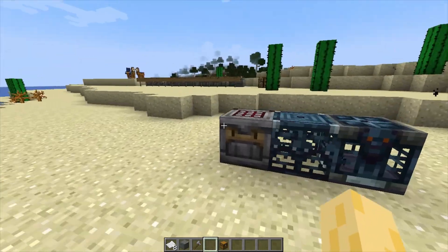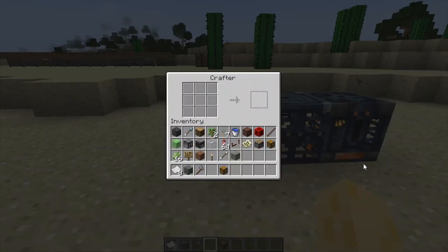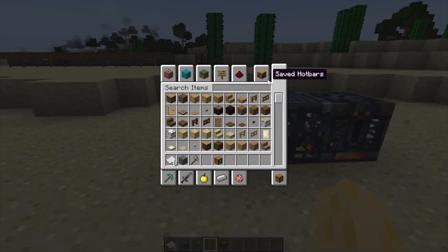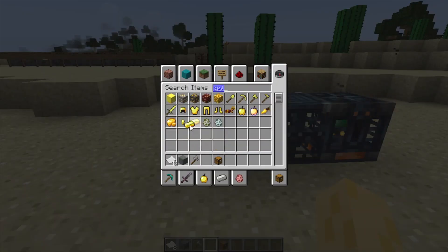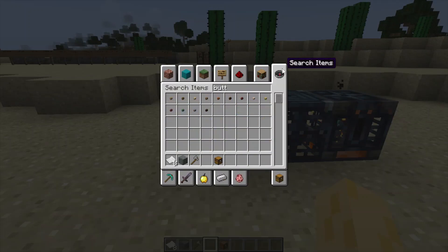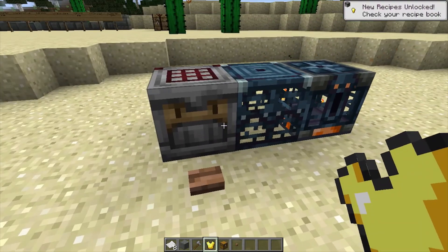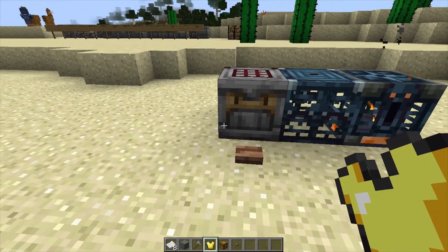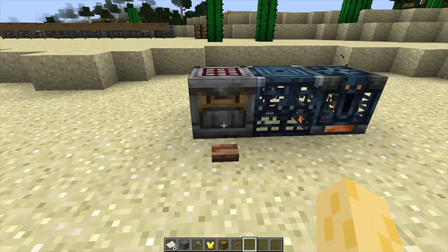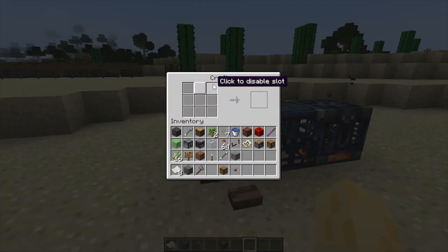Now we're going on to the next thing: the crafter, which is probably the most important device in the history of Minecraft because you can craft whatever you want just like a regular crafting table, yet it will do it automatically with a redstone signal. So let's say I want to make a golden chestplate. I'll grab some gold, place it in here like so and I get a chestplate. I'll grab a button — jungle button, whatever kind it doesn't matter — bam, got it. Which basically means that automated manufacturing machines now exist in Minecraft. The industrial revolution of Minecraft has just begun.